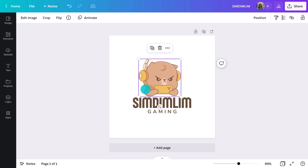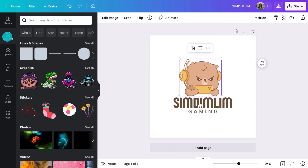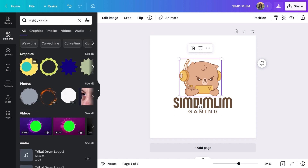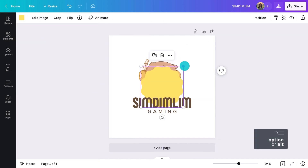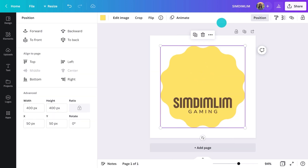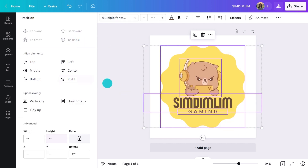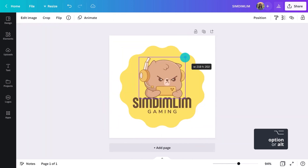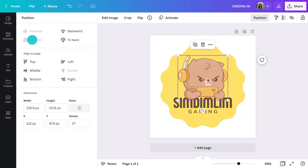Now, this is an image so I can't change the colours, but I could add a background easily. Go into the Elements tab — you could select Lines and Shapes, but I'm just going to search for Wiggly Circle. This one's perfect. Use the Position tool here, and I can move it to the back like this, and centre everything with this button.